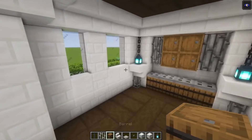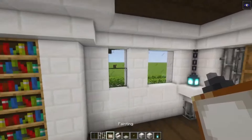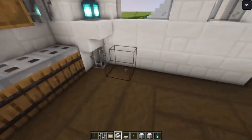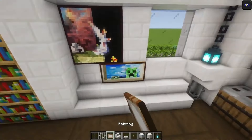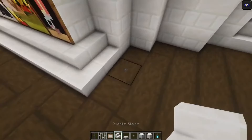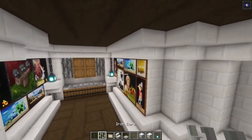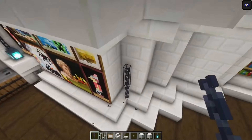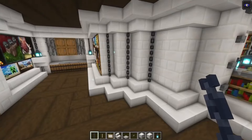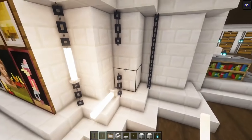Now we still need to decorate these walls, which is going to be very simple. For the walls on the sides we're going to add some paintings — go in with some stairs, then take some paintings and cover this up. You can definitely add a lot more decoration. I'm going to add some extra stairs followed with some chains going up, then take some end rods and replace these chains with end rods just to light this up as well.